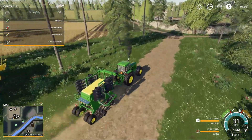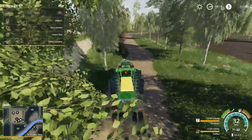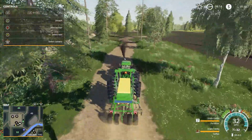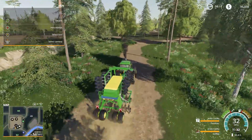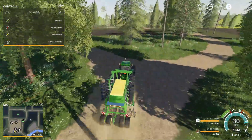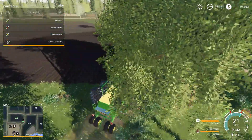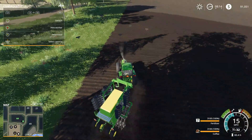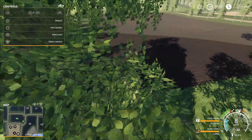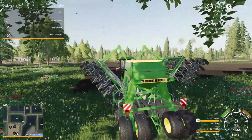Probably should have turned the straw swath off on that guy, because that's going to be all wasted now — I don't have any way to pick that up. This map also came with a bunch of bailing stuff right off the bat, which I guess is kind of cool. But for me I prefer a little bit of a challenge. Though I'm not too crazy with challenges — I left the economic difficulty on normal. I've never played on hard; I think normal is good.